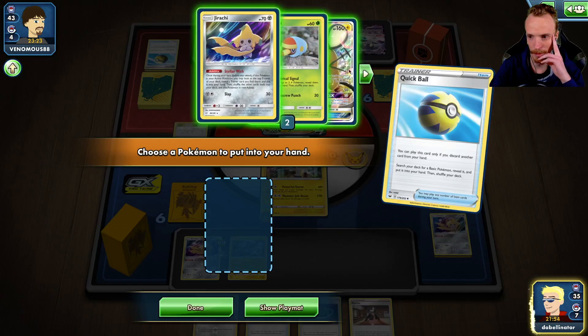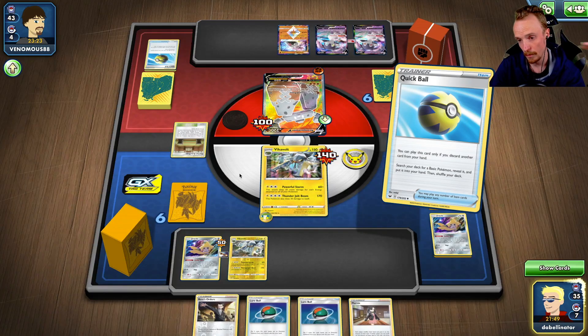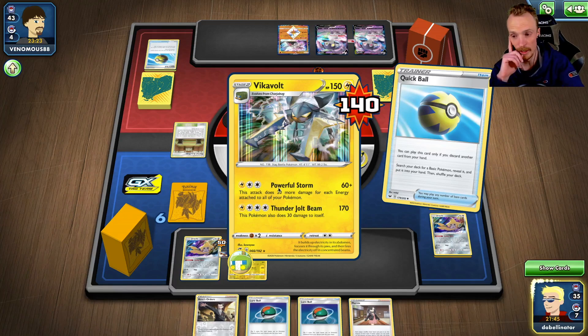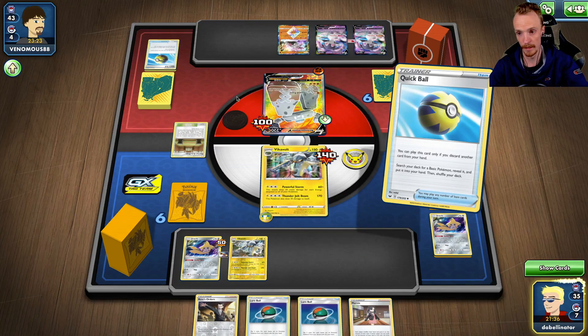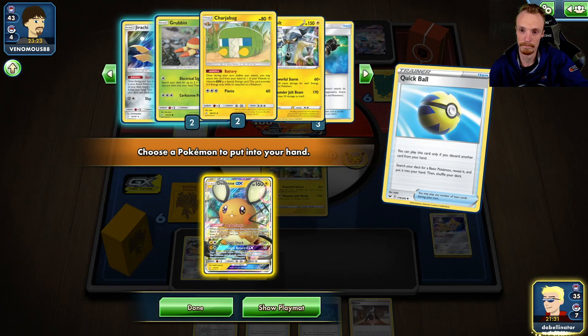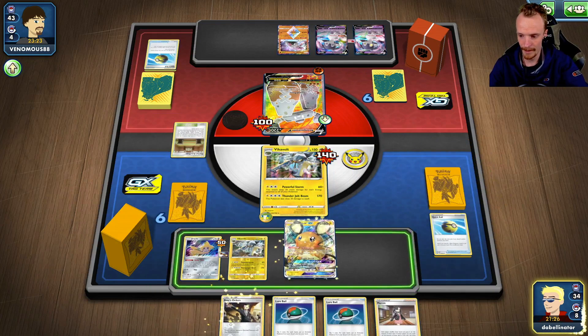Let's have a look. Do we have Dedenne first? We do. What do we need to get the KO? We need — is one energy enough? If I only hit one energy, is that going to be good enough? 30, so 60, 120, minus the 20 is 100 — no, it's not. I feel like Dede is the right thing though. It's a huge risk to Dede change here.